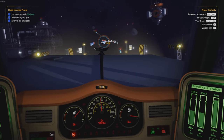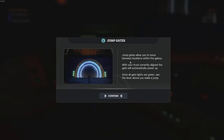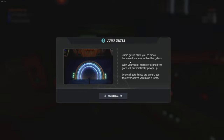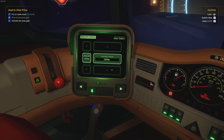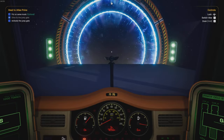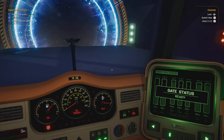So if we let go now it'll just kind of float. Oh look, we're carrying clothes, you see that? Jump gates - jump gates allow you to move between locations in the galaxy. Most of these games have this kind of system, we can warp here. Your truck needs to be lined up with power. I like that horn, let's go.